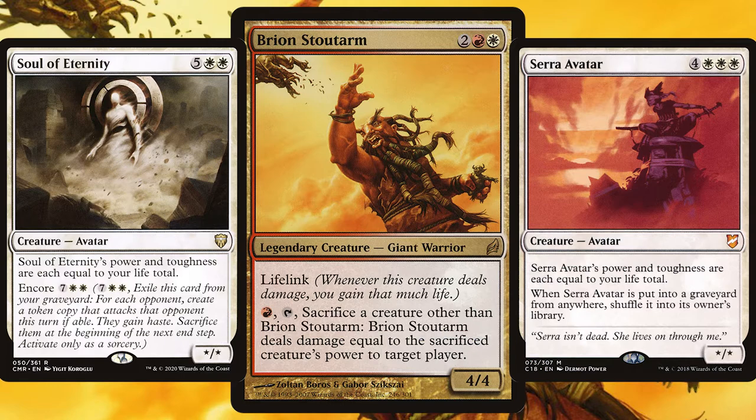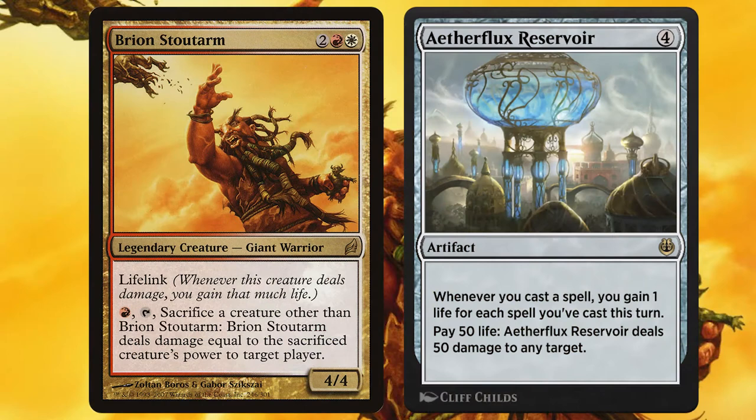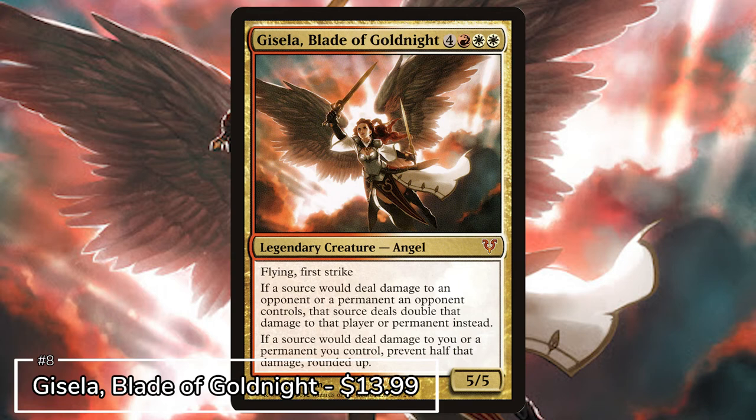Having their power equal to your life total — which in Commander you'd hope would be fairly high — means soon your life total will be in triple figures. Make sure to have plenty of ramping options in this deck, as with all those powerful creatures you'll need lots of mana. And lastly, make sure you include Aetherflux Reservoir, because with all that life you may as well have that end-game option to threaten your opponents.